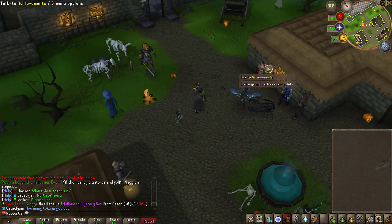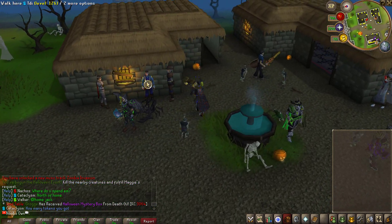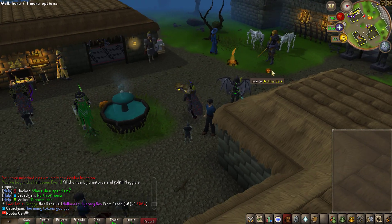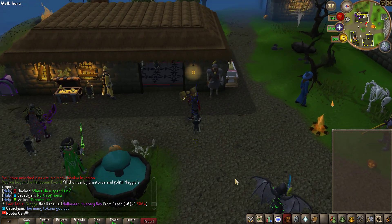To start off, as you can see, the complete home area has been redone to have a nice little Halloween feel to it. You have barricades to make it look a little bit creepy, skeletons, dead trees, ghosts coming up, and of course pumpkins all around, which make this zone look absolutely amazing.